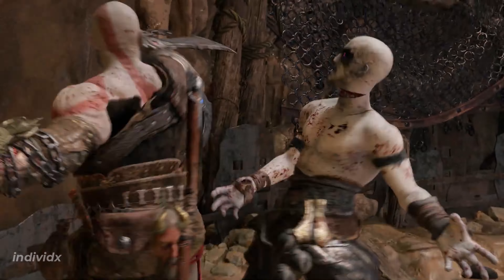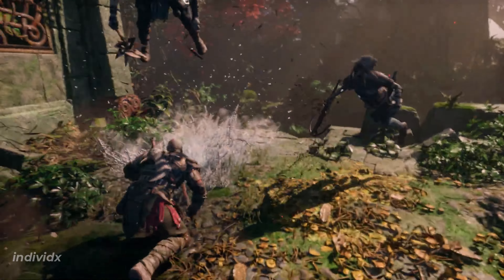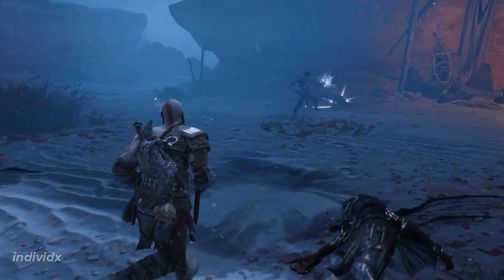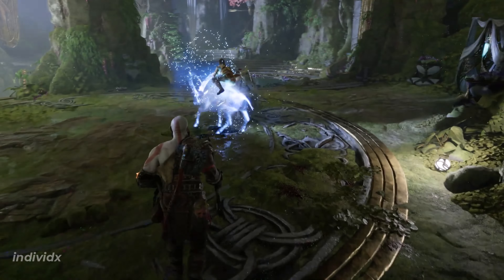Building up the stun meter this time around is going to lead to different ways to basically decapitate the enemy — it's super engaging. And as Kratos, Atreus alongside you will sometimes even surprise you with his combo abilities. Actions that Atreus does leverage the fact that he's older now, he's bigger now, and his magic has a different flavor.